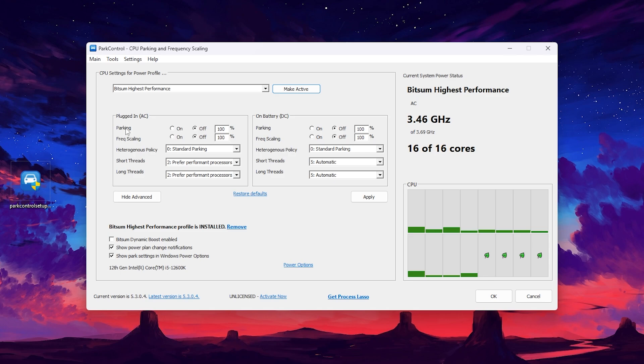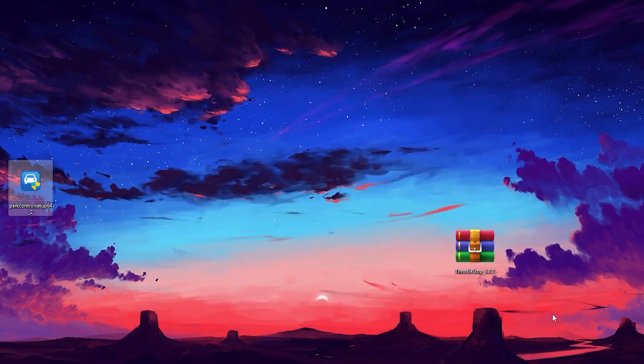Next, go to the Parking section and set it to Off and Off. Then go to Heterogeneous Policy and set it to Standard Parking. For Short Thread and Long Thread, set both to Preferred Performance Processes. After that, go to the next option and check mark on those boxes. Click Apply, then OK, and close Process Lasso.